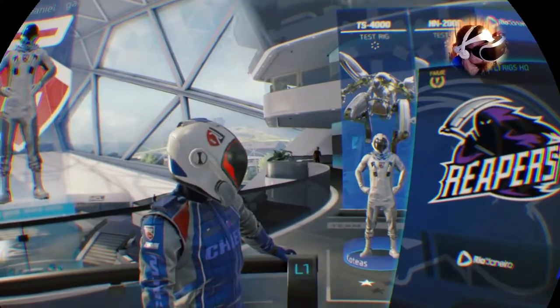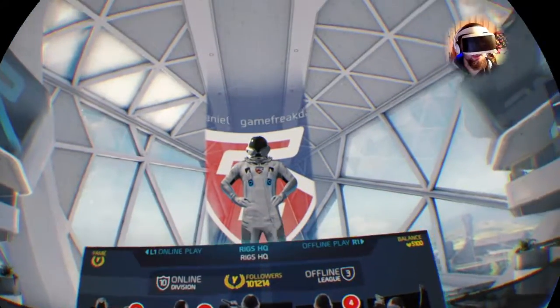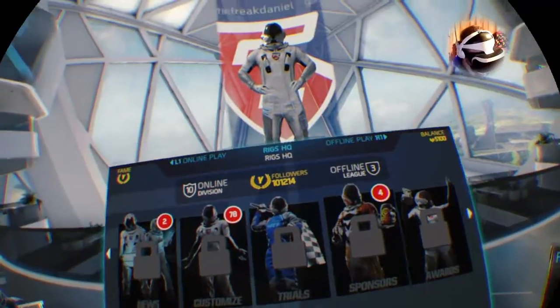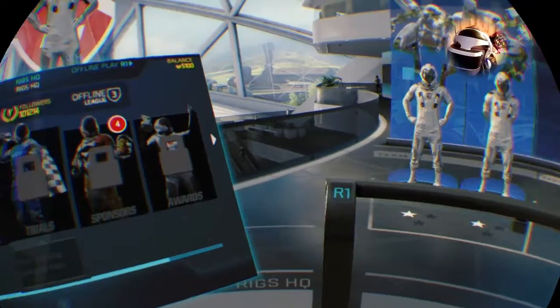Head round to the HQ to see what they're offering. Tap L1 to turn when you're ready. Sponsorships are a great way to earn extra credits, fame, and customization items. Challenge set out in each sponsorship deal.